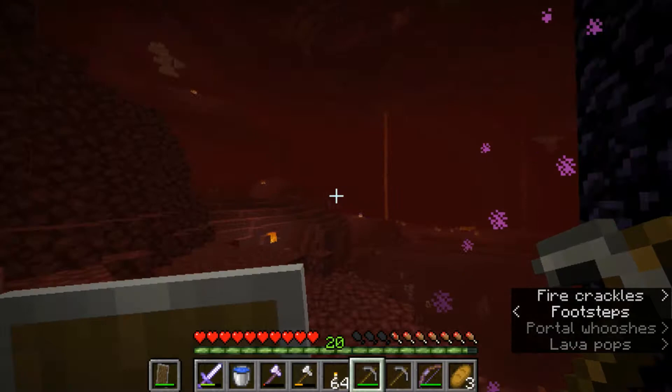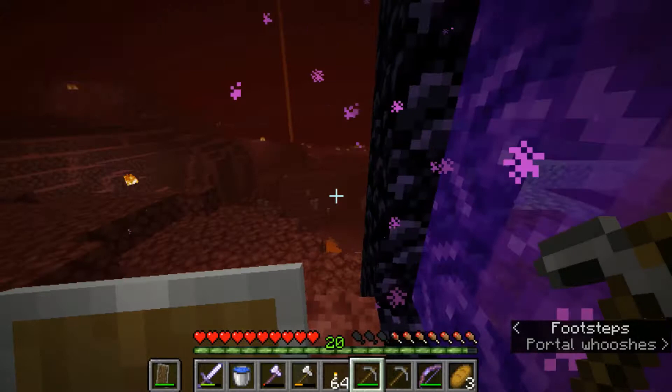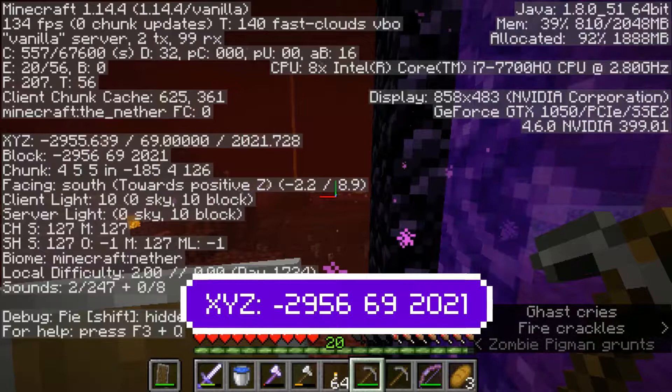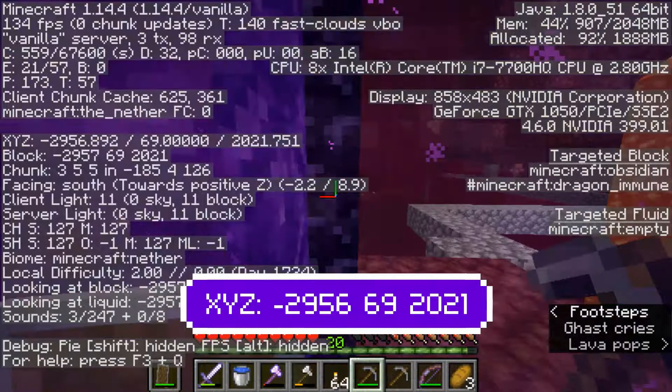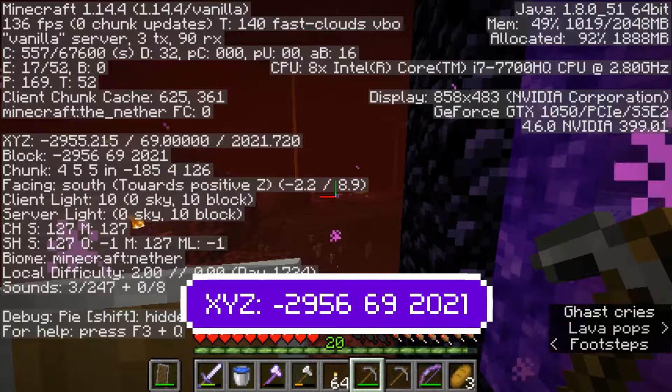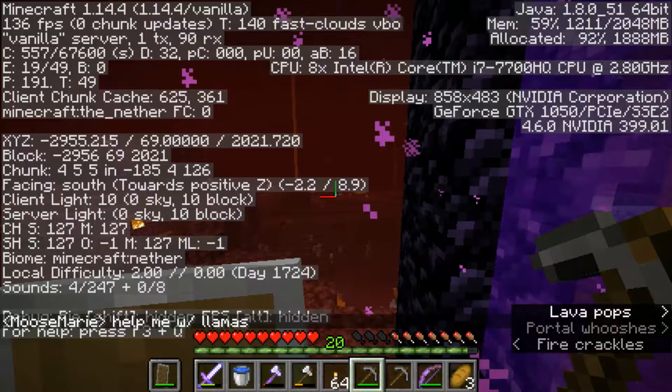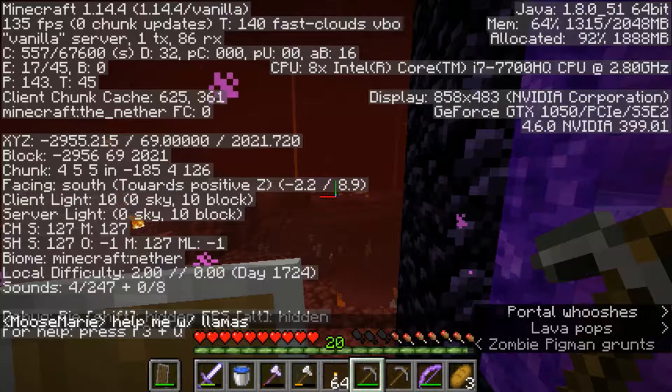Ghasts are spooky and I don't like them. So we're going to stand right here, pull up F3, and write down the coordinates for this in the nether. We've got negative two-nine-five-six, sixty-nine, two-zero-two-one. You'll notice that these coordinates are in the same quadrant — the x coordinates are negative just like the overworld, and the z coordinates are positive just like they are in the overworld.